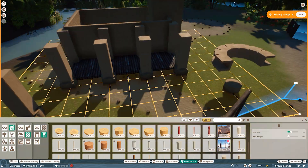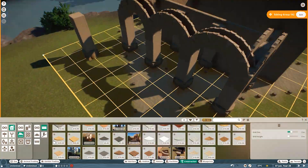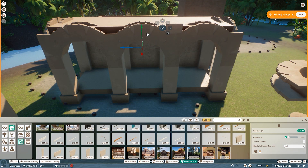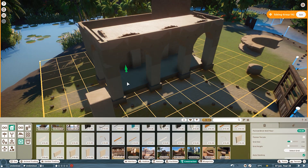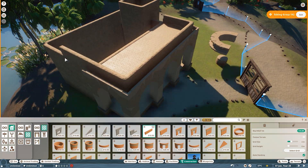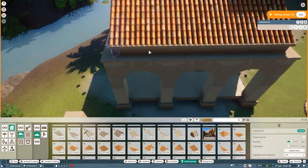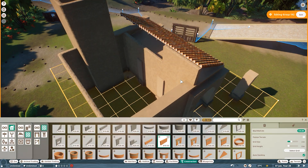We are starting off somewhat light, because we are first building the house of the plantation owner, which is going to resemble the governor's palace quite a bit. As a plantation owner, he would have the financial means and motivation to emulate the governor and the nobility, perhaps to gain a higher office or a higher position on the social hierarchy. It will look similar, but with lower grade quality and less detail.